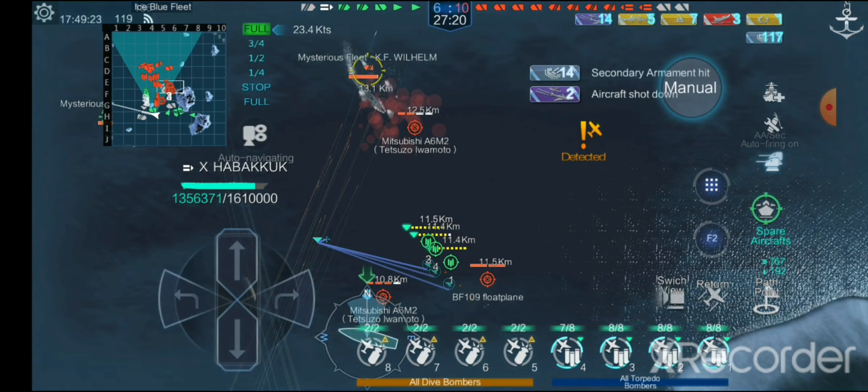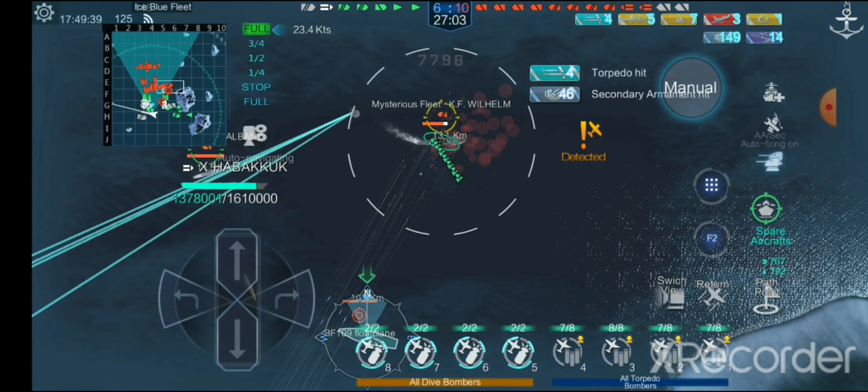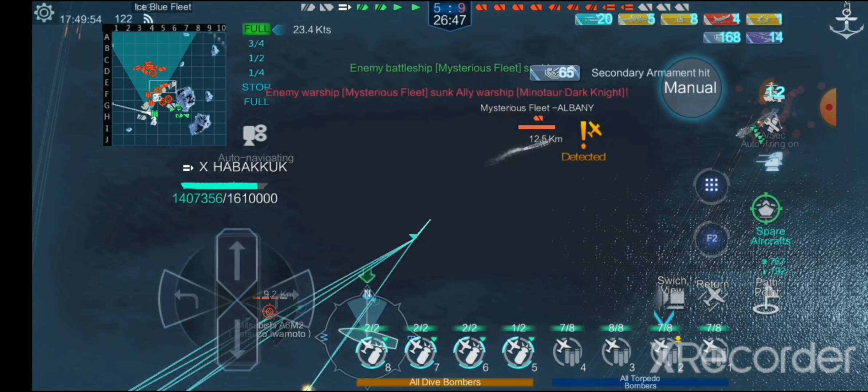We're going to drop on this H42 - your torpedoes are kind of slow so do keep that in mind when you're dropping. Then we're just going to have our dive bombers head this way. Look at all those torpedoes - she's going to soak up quite a few of them. In fact I might not even have to dive bomb her. Yeah, there we go - it only took 20 torpedoes but there we go.